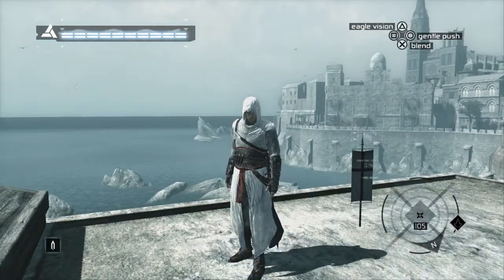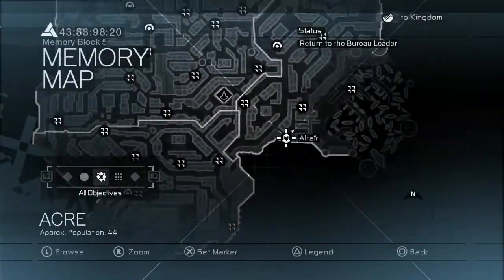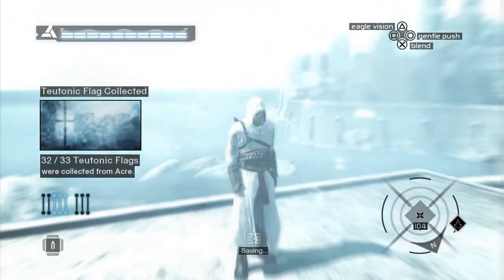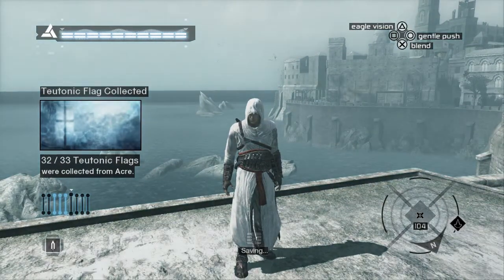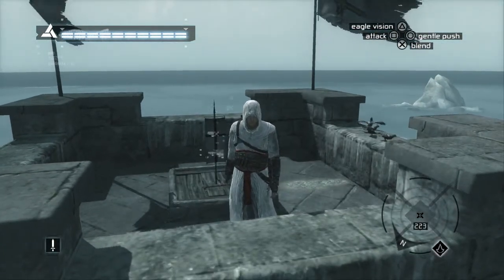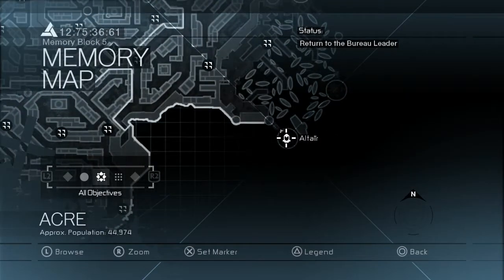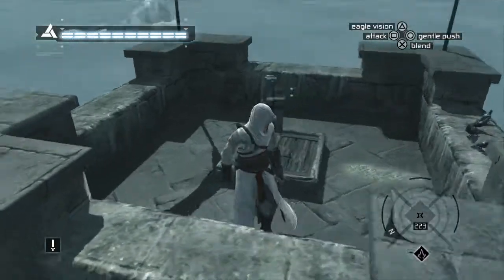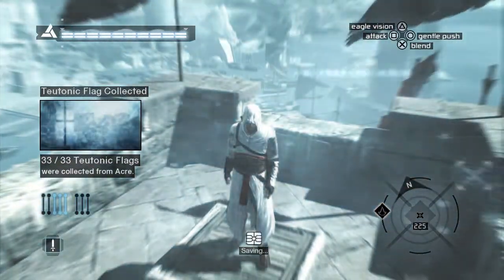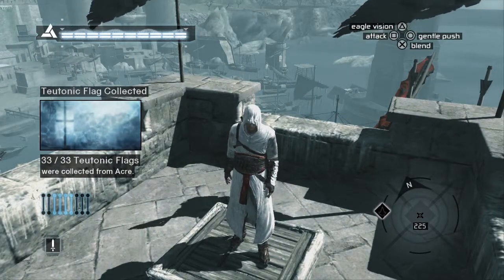Flag thirty-two is on another sea-facing rooftop, actually with quite a nice view in the background — right here on your map. I sound like a travel agent or estate agent — 'fantastic views!' Flag thirty-three is right at the top of this little guard tower lighthouse thing, right at the back of the docks area. You've got to climb all the way to the top and you'll find it sitting right here on top of this hatch. That is all of the Teutonic flags collected from Akka — the Middle District to be exact.